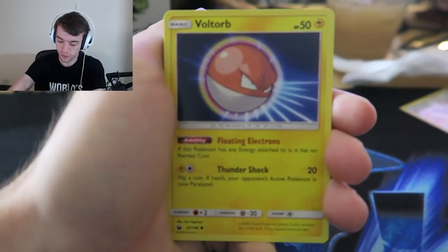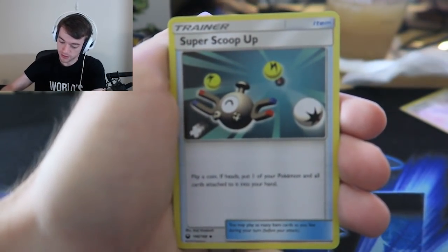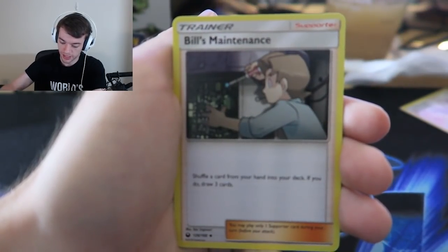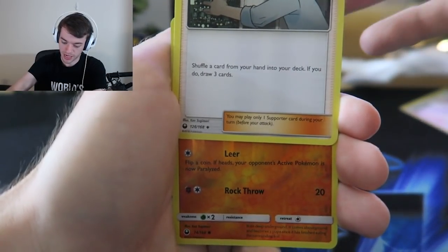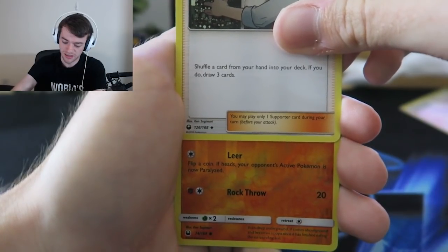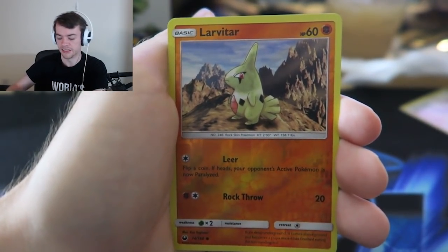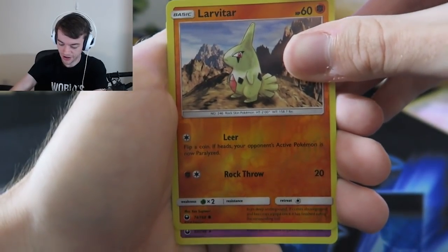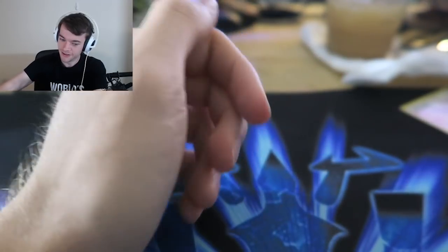Wingull, Trico, Voltorb, Sneasel. There are two Sneasel arts in here confirmed. Super Scoop Up, Masquerade, Bill's Maintenance. A reverse - this sounds like a Rockruff, but I'm going to say it is. Larvitar - okay, that sounds like a Larvitar, that makes sense. And a rare is - ugh - Grumpig. Go away.